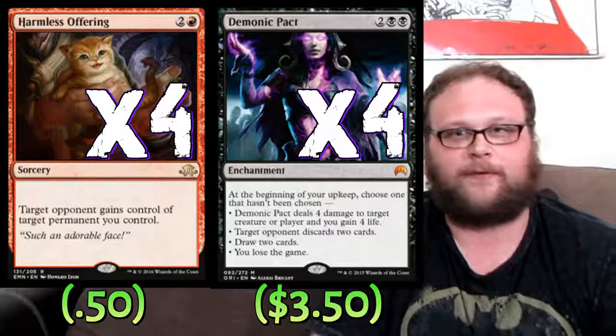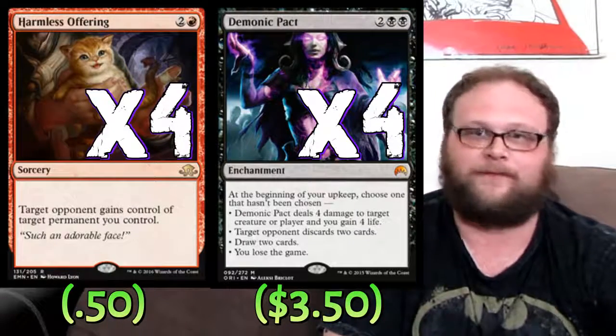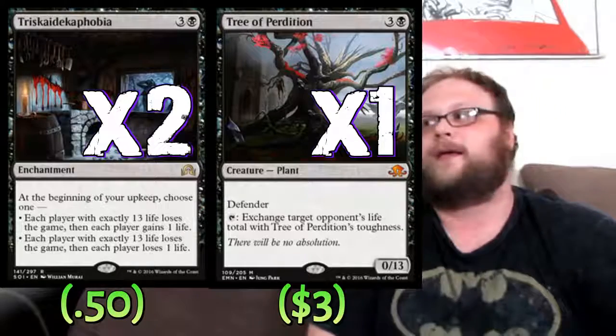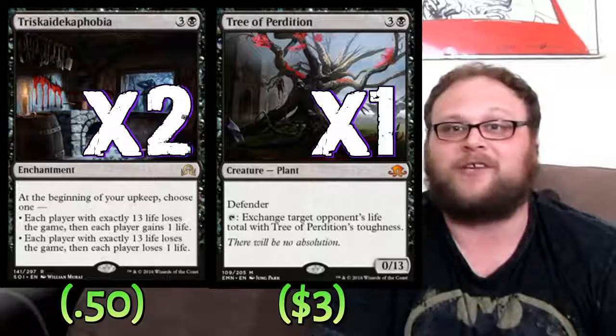Most Pact decks play only three Harmless Offerings because all you're donating is Demonic Pact, freeing up slots. But in this deck, we're donating more stuff and getting goofy, so I'm playing the full playset of Offerings. Among the other things we're donating: two copies of Triscidecaphobia and one copy of Tree of Perdition to back it up. These cards work together in an obvious way — tap the tree, put them at 13, they die to Triscidecaphobia.